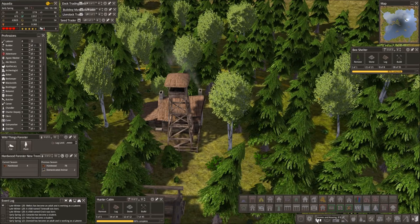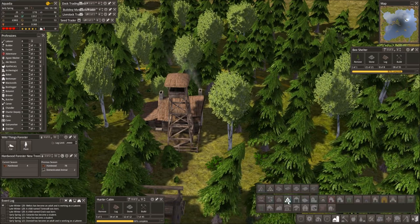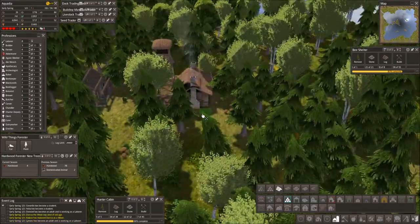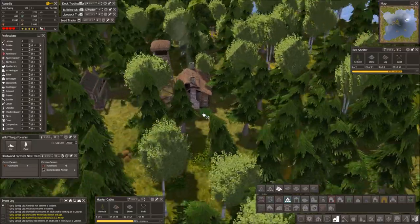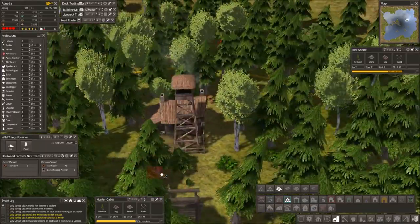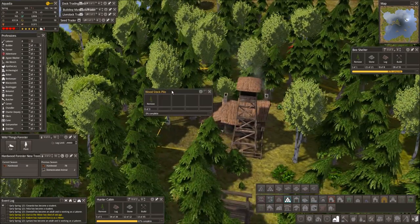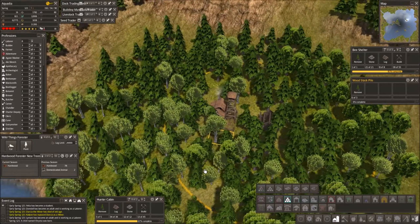Wood storage — we do have the wood storage building we put in the mining town. And then we could put in... I think we're gonna go with the step pile. So, do we want you on this side? I think we're gonna put it out here. There we go. And a wood stockpile for you guys, which will get built eventually.